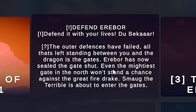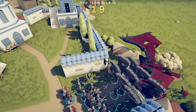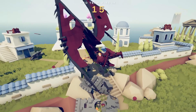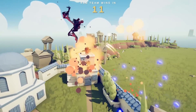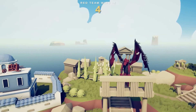The outer defenses have failed. All that's left standing between you and the dragon is the gates. So Smaug here has to defeat the last remaining bits of dwarven opposition. Dragons, Balrogs, Great Eagles, the Maiar — the most men, elves, and dwarves that were ever in Middle-earth were all there in the first age.